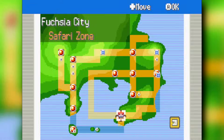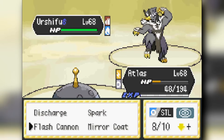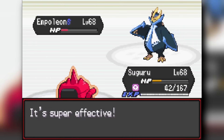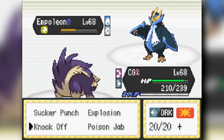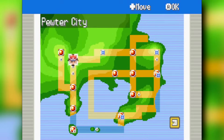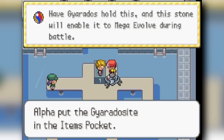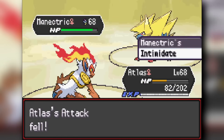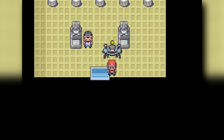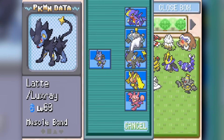We cycle down the Cycling Road to Fuschia City and handle a rival blocking the Safari Zone. Then we go back to rematch the first three gym leaders. Brock is the hardest rematch — Iron Thread staying asleep helped us clutch it. Misty's rematch is a bit easier. Surge's rematch is the easiest since we have the right Pokémon for it. Luxray clutches up with Sucker Punches. We unlock Fuschia City's gym and can now face Koga.